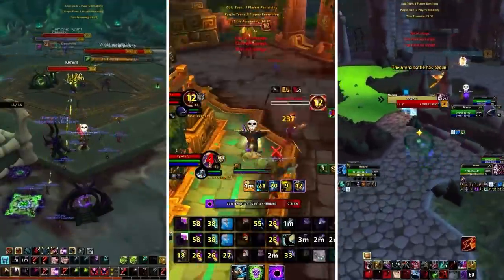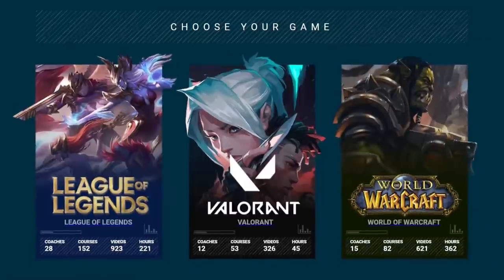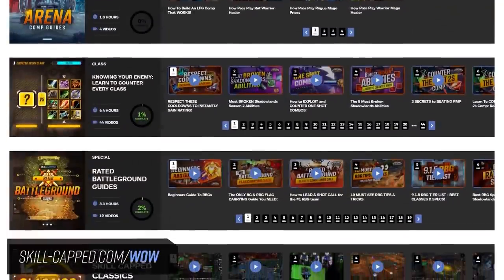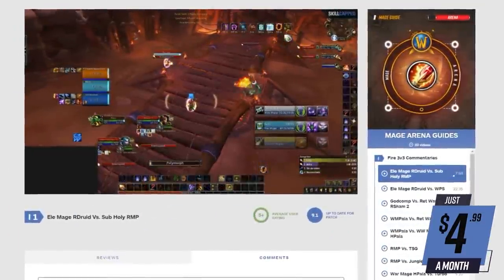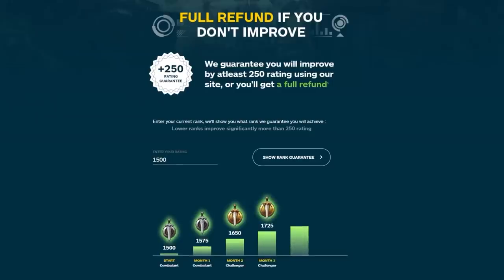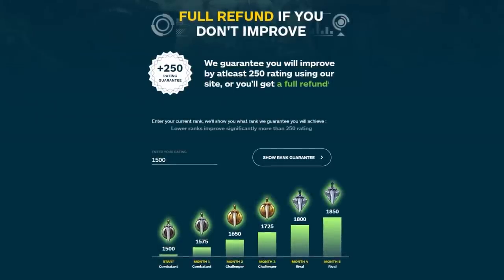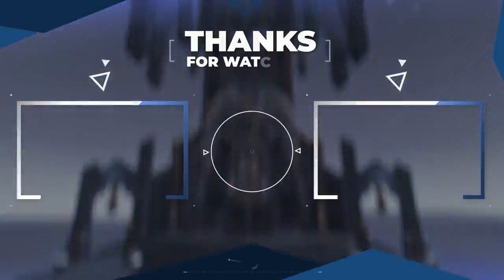That officially wraps up all the covenant and legendary choices for every spec going into patch 9.2. If you want to make the most of your class this season, head over to skill-capped.com/wow. For prices as low as $4.99 a month, you can get instant access to hundreds of class guides and arena commentaries designed to directly improve your raiding and arena play. We offer a full money back guarantee if you don't go up in rating while actively using our website. As always, thanks for watching and good luck in season 3!